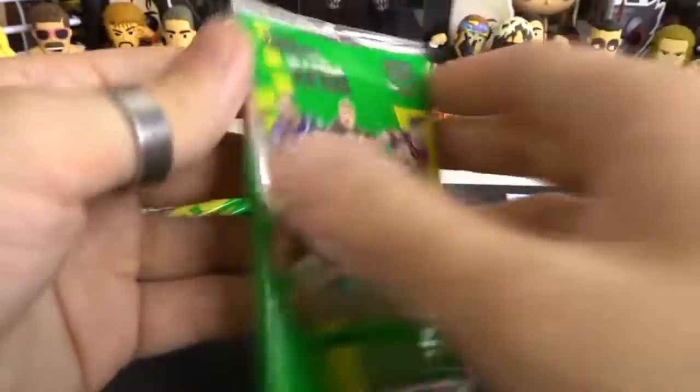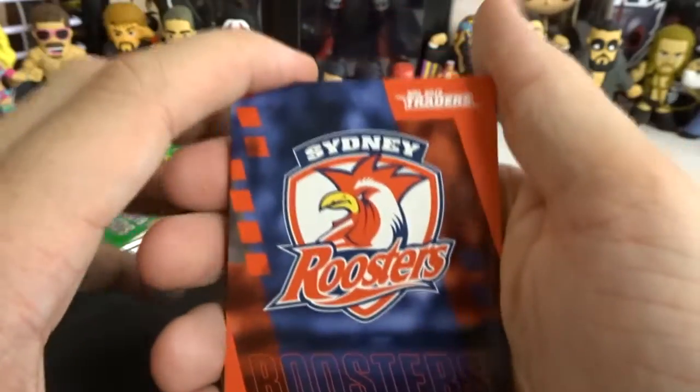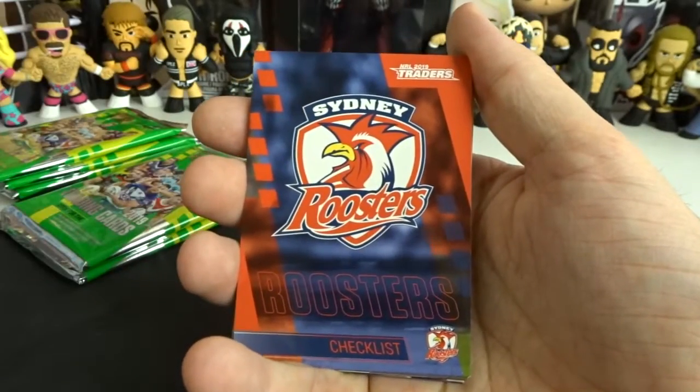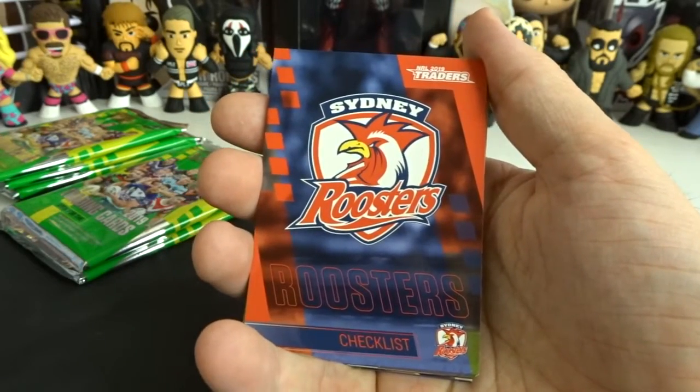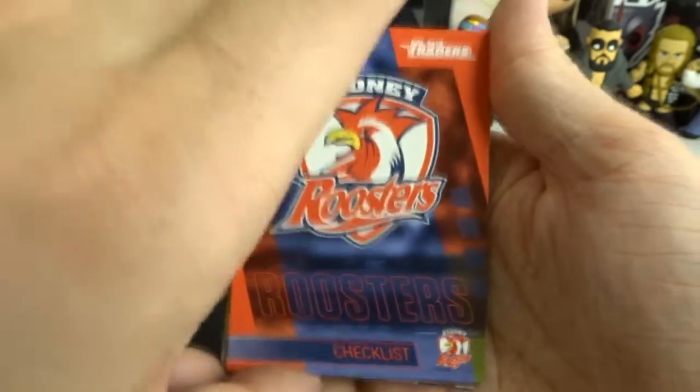That is what the pull rates are. I believe there are about 10 cards in the pack — 8 normal, 1 Platinum Parallel, and then your rare. And of course if you don't get that rare, you just get 9 normal and your Platinum Parallel guaranteed every time.